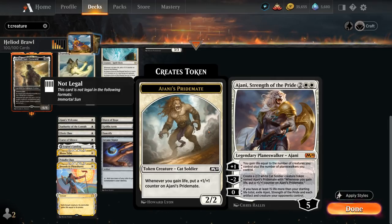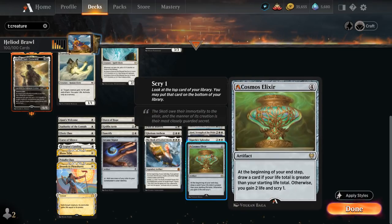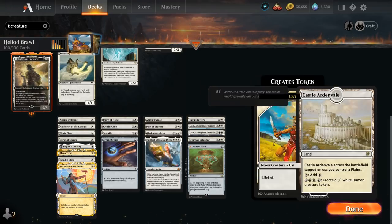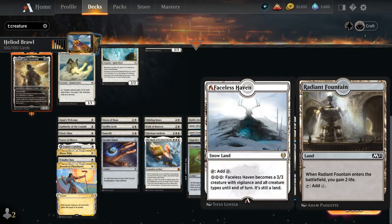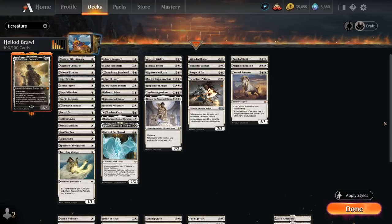Sigarda's Splendor is a nice card draw engine alongside Cosmos Elixir, which also recently got a buff in Alchemy. The mana base is very straightforward: 34 basic plains, a Cave of the Frost Dragon as a creature land, and Castle Ardenvale can make additional 1/1 tokens which synergize well with all the cards that gain one life when a creature enters. There's also Radiant Fountain which gains two life when it enters a battlefield, so if we can hold it until after we play Heliod we can maybe get a +1/+1 counter out of it. We cannot afford to play too many colorless lands because we need a lot of white mana for cards like Book and Linden — colorless lands could potentially get in the way.